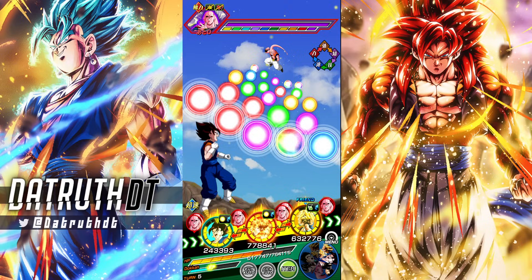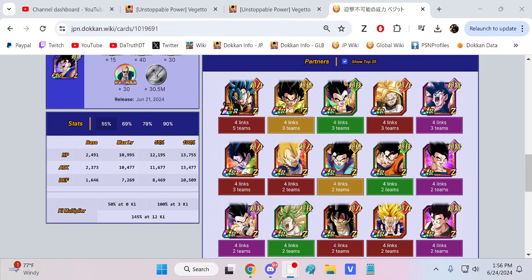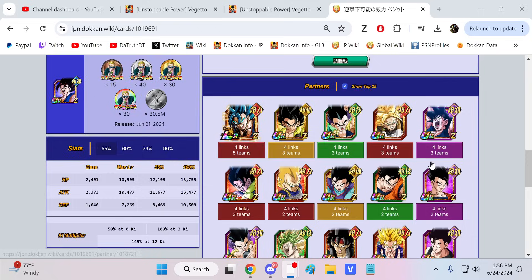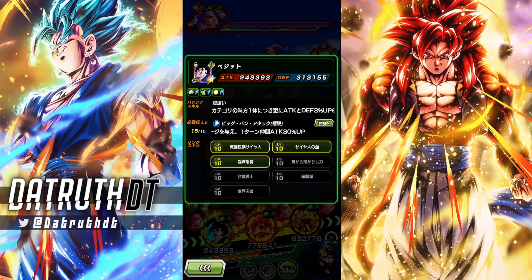By the way, EGL Vegito has a lot of good links, but it's kind of like — okay, so he has Saiyan Warrior Race, Saiyan Lineage, Prepare for Battle, Power Bestowed by God, Fuse Fighter, Brainiacs, Shattering Limit. Again, he's got a lot of good links, but that specific combination of links is not the greatest. If we take a look at it, this is what this specific combination of links looks like right here, and as you guys can see, it's not as great as you'd like. Even once we transform into STR Vegito, it's only gonna be three links, but it's gonna be pretty good.